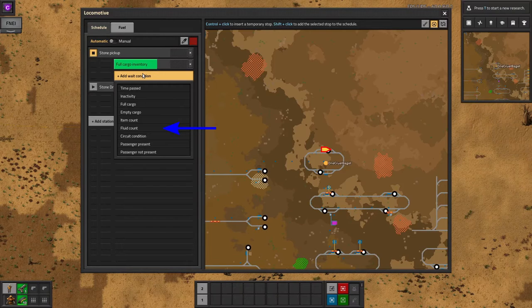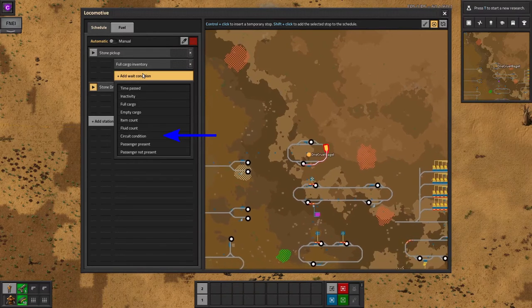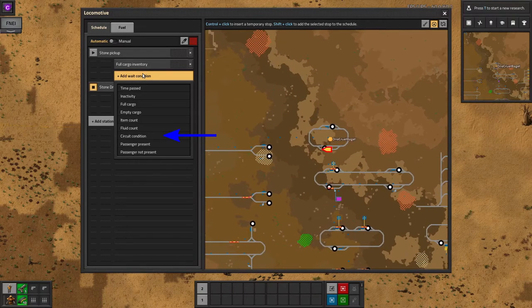Fluid Count is exactly the same, but for fluids. A circuit condition allows you to trigger a train to depart based on the circuit network conditions being fed into the station. Personally, I've used this in my space exploration run to trigger trains to leave a spaceship when it arrives on a planet.